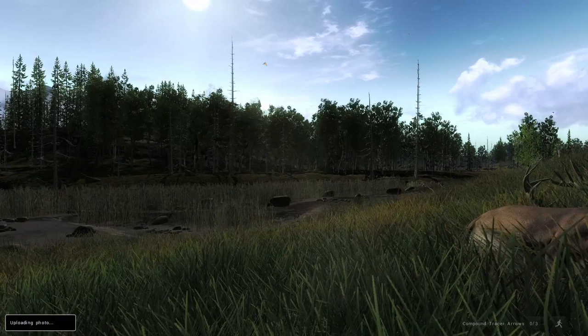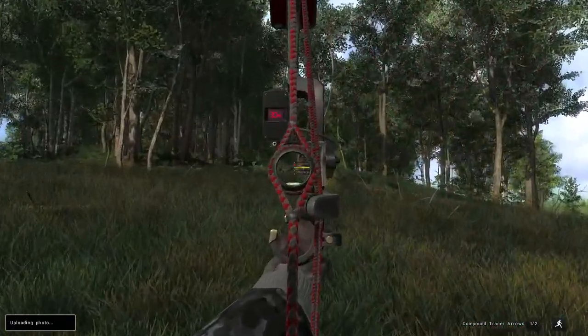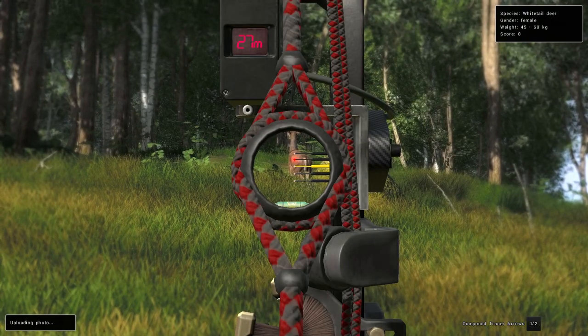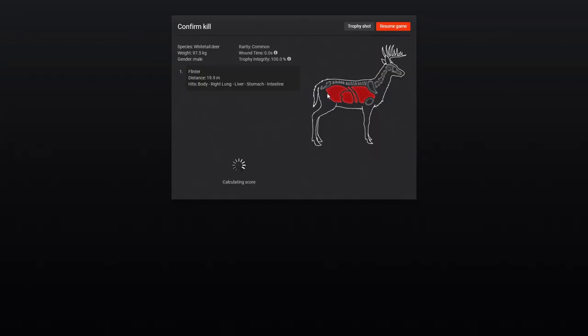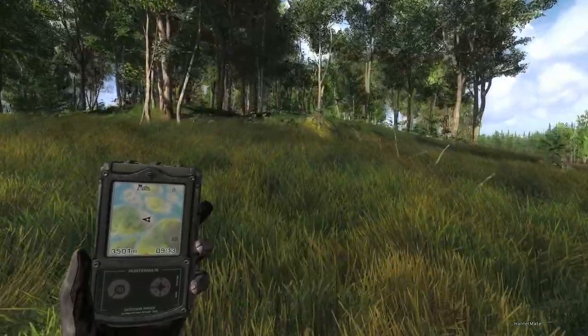We're not going to taxidermize him. We were going to spin around and get her - she kind of started going away, but we can just put that right in front of the back leg and bring her down too. I want to say this guy's got to be like 155 or 160 - much heavier - 97.5 kilos. 158. Not a bad buck and a little bonus doe kill up here too.